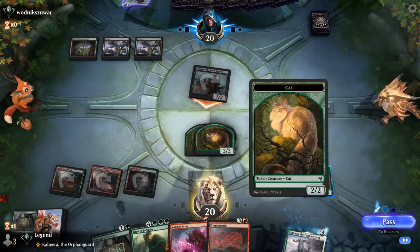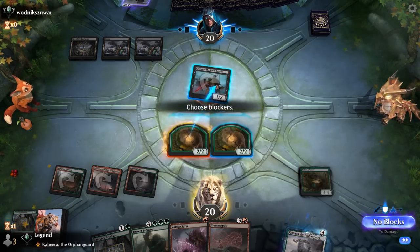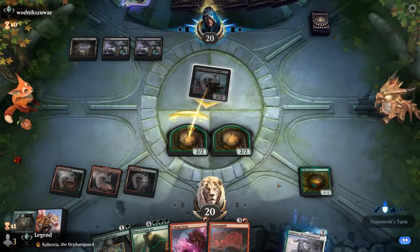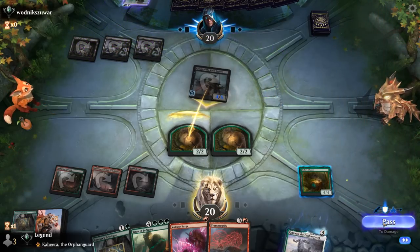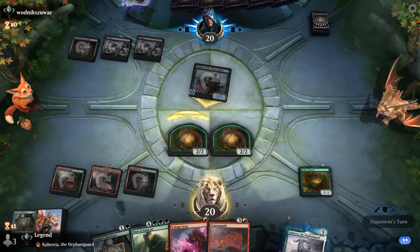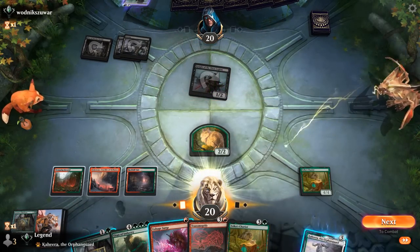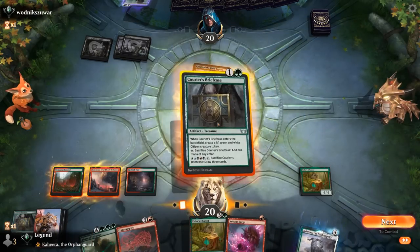We could single block with the Cat and force them to pump — maybe that's actually the best line to force them to tap out. Then the coast may be clear for Transmogrify if we draw a land, and if not we can still Voltage Surge the Knight and play Briefcase. We decide to wait a turn, keeping the Cat back to potentially make the same blocking play as last turn.